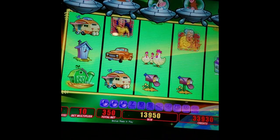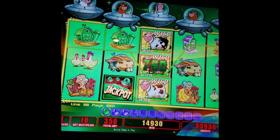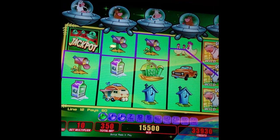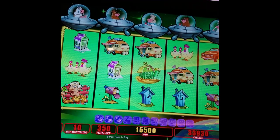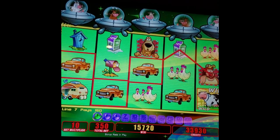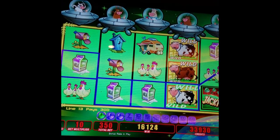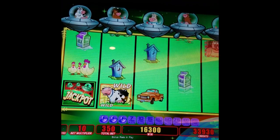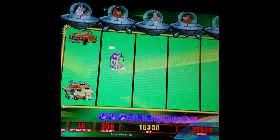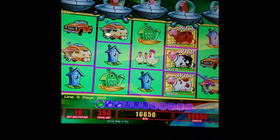A full line of people would be awesome — nice full line there. That breaks $150 now. Mailboxes, $155 with 63 spins to go. A full line of people would be awesome. There we go, some trucks — $160 now, 59 spins to go. These little wins add up and we still got 56 spins to go. Outhouses — we're at $166.50.